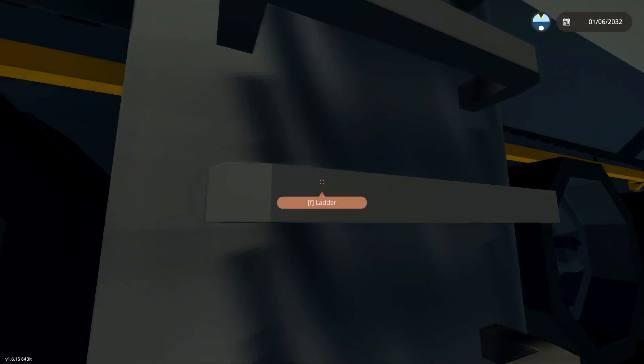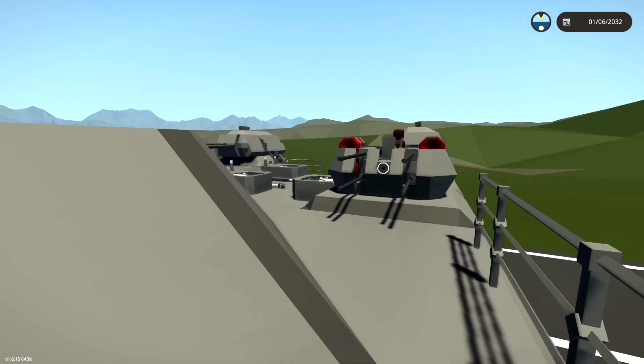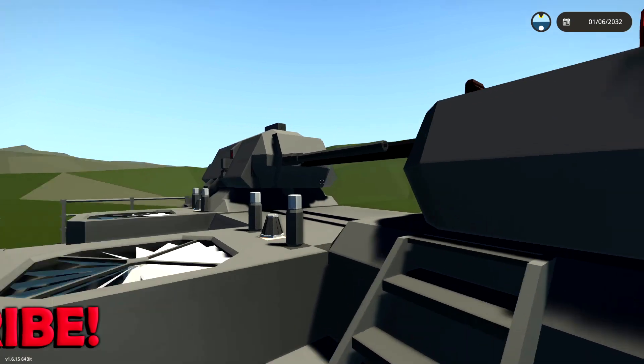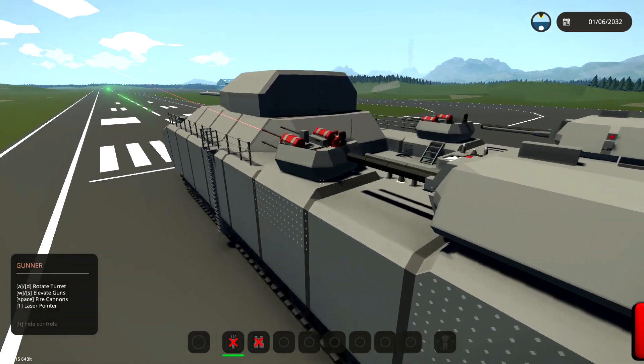So apparently there are some stairs on the side - let's go ahead and climb up those. And we're on top of the beast. Now we have some anti-aircraft guns on the front, or well, on the front of the back - I don't know if that makes much sense.